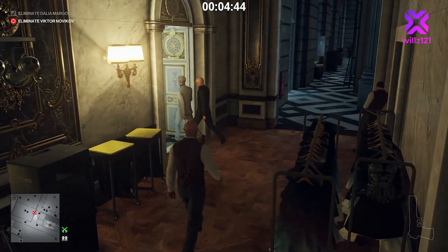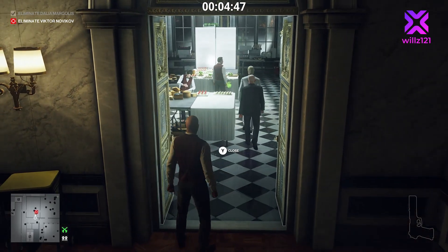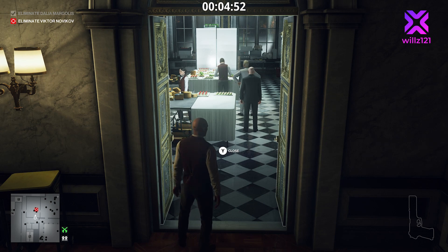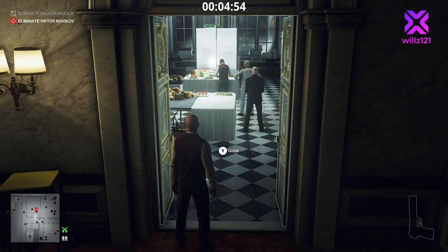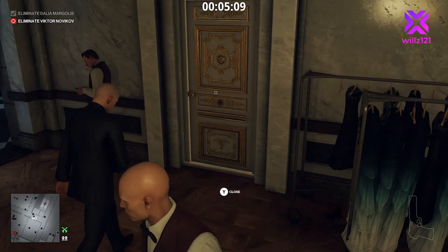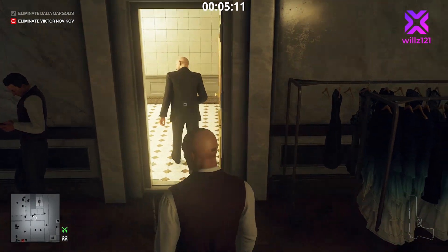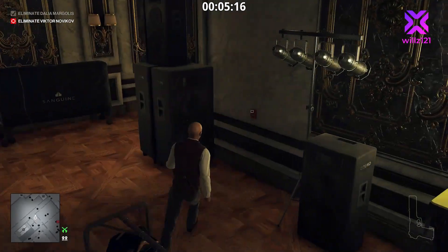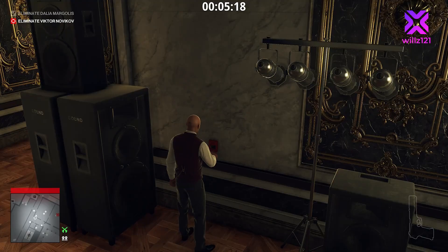Here he comes — we keep the door open and watch the bodyguard eat some of the food. We wait for him to start feeling ill. Victor walks off on his normal route and the bodyguard heads into the bathroom behind us. One thing to be careful of: make sure he is actually being sick before you trip the fire alarm. You can see him going over to the toilet now — and there he goes. As soon as that happens we trip the fire alarm.